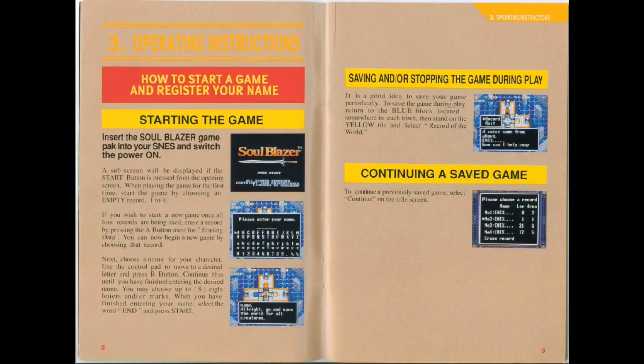How to play the game: first, you put the thing in the thing, then you name your character, and then you continue until you have done the thing. You can save at any time by going to the blue block.